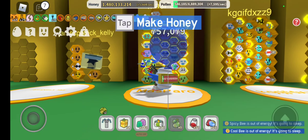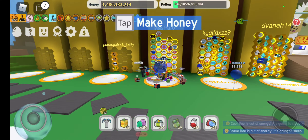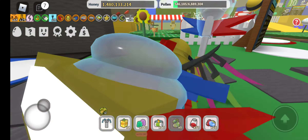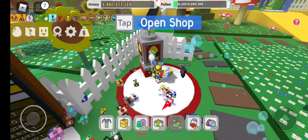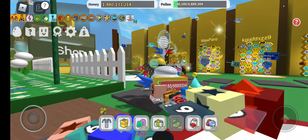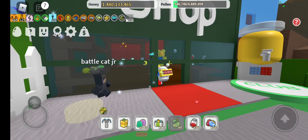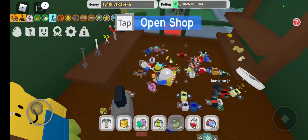Let's go with a little tour. So this is your hive where you make honey — as you can see, this is my hive, very tall. Over here is a shop for tickets; we'll come into that store later. Here is the shop for eggs, where you can buy eggs to expand your hive. Next stop, we have a shop where you can buy some materials, some stuff I don't even need.